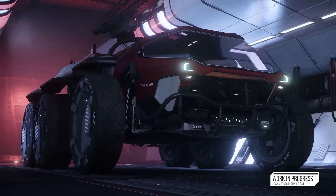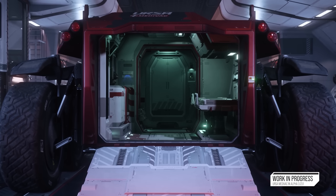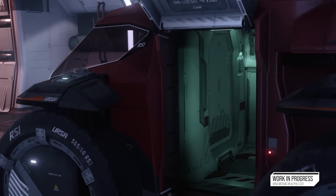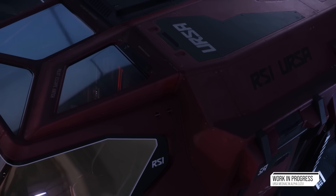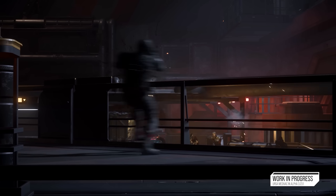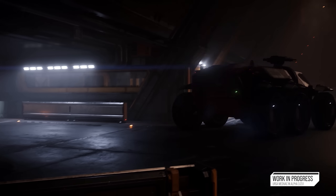We've also got the Ursa Medivac — a medical bed version of the Ursa Rover. It has a laser gatling turret and a Tier 3 medical bed, so players can now respawn in it. Make sure to close all the doors when you leave it, especially on dangerous planets, since people may be respawning inside. It's had the gold treatment, with a rear ramp for bringing in patients, a weapons rack with medigun storage, and a medical paint along with additional paints compatible with other Ursa variants.